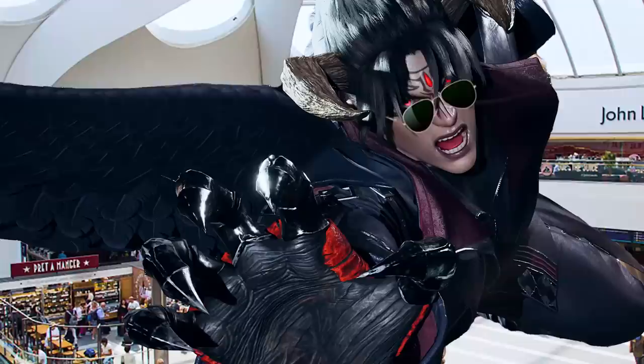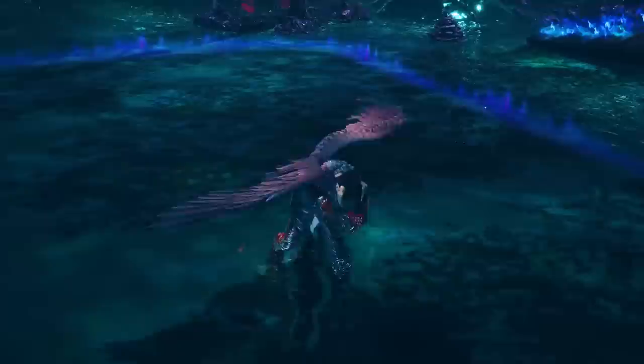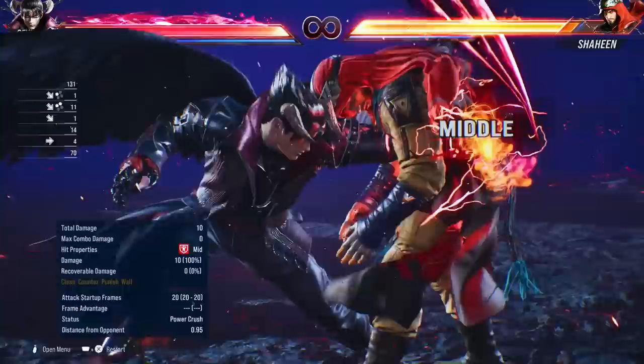Are we just gonna act like this man didn't walk into a shopping center and steal the whole outfit? Devil Jin looks sick in this game — the Castlevania look and his alternative costume with the aviator jacket, too clean. And the way he screams now, he actually sounds like he's pissed and it's so much more powerful.